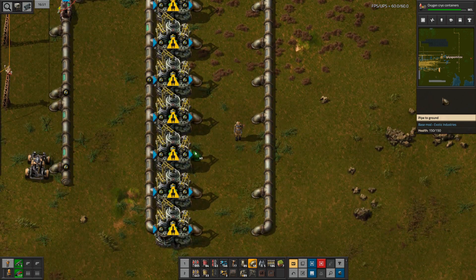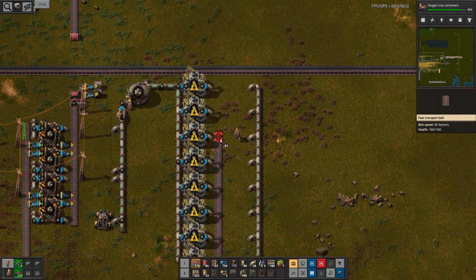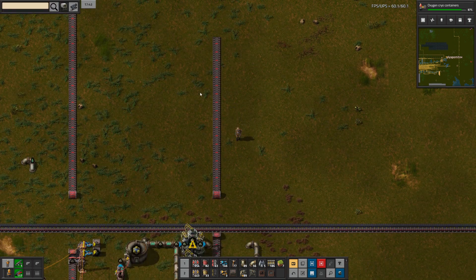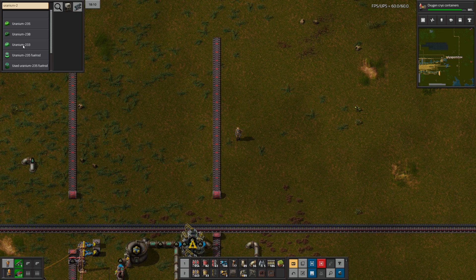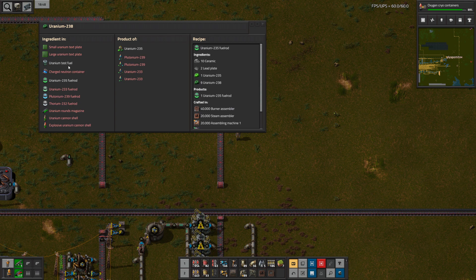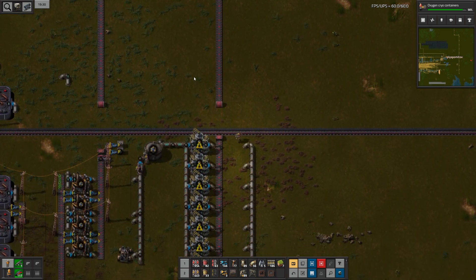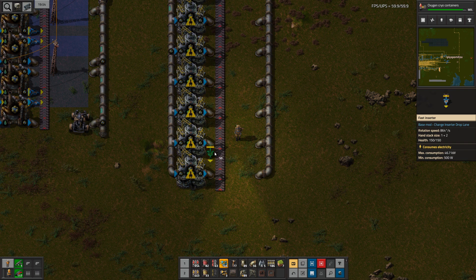I wonder whether I was just working on power armor and stuff like that, and then I was distracted by having to do other things. I'll have to come back to that then. Maybe I needed uranium for that. There's even U-233 — I don't know what that is about. So U-238. I guess I also need to look at U-235. There's a bunch of stuff that I don't really know about at the moment, and I still need to figure out what to do with all of that.